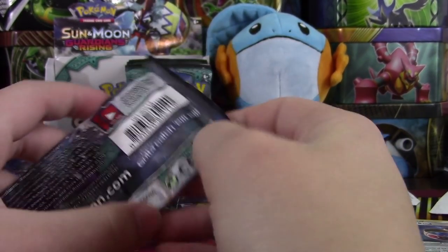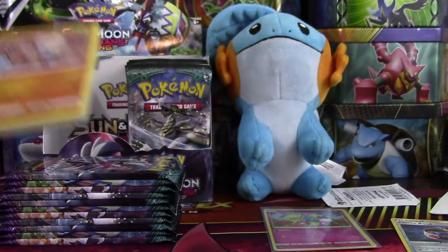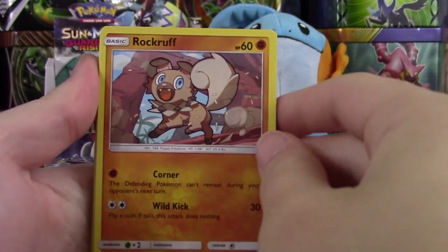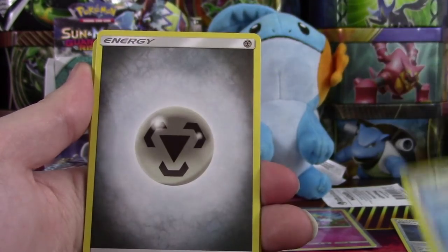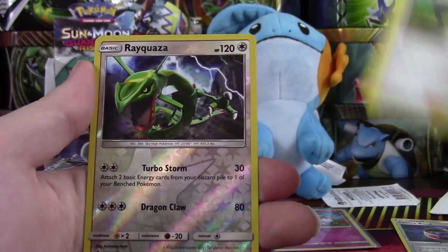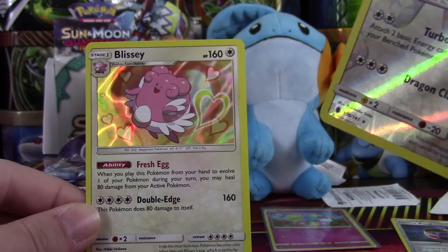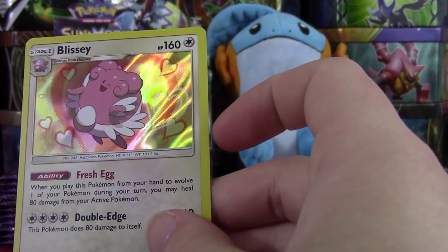Let's move on into this pack — still looking for that GX or Ultra Rare. Will it be in this pack? I sure hope so. We have a Rockruff, Machop, Trubbish, Delibird, Taillow, Steel Energy, Aether Paradise Conservation Area — we're not gonna say that every time. A Hala, our Reverse is a Rare Rayquaza — love the looks of that card. And a Blissey. Hey, at least it's cute.